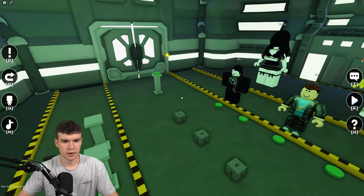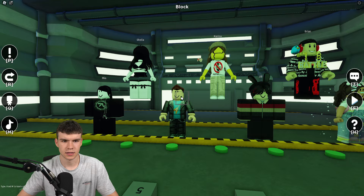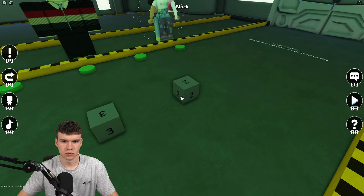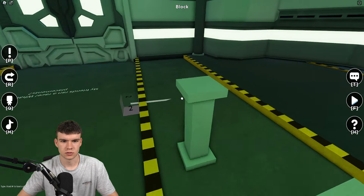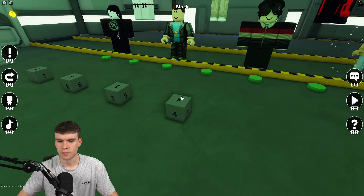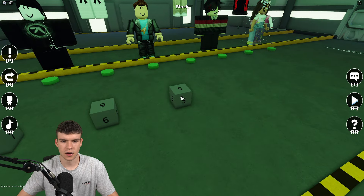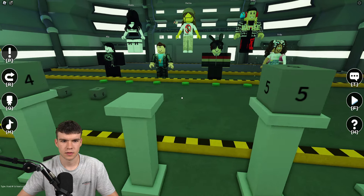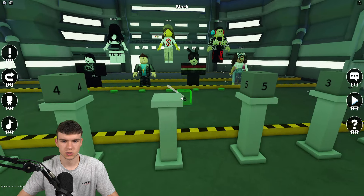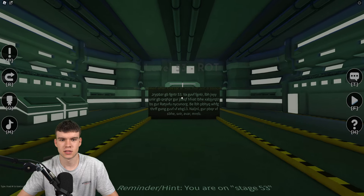Follow me for this one. Number one is Mia, two is Frida, three is Brian, four is Kai, five is Jill, six is Karina, and seven is the last one over there. Place them in that order to get to the next stage.